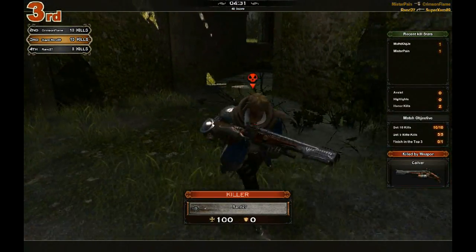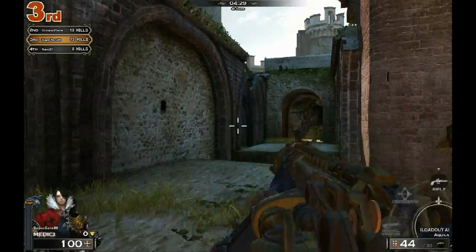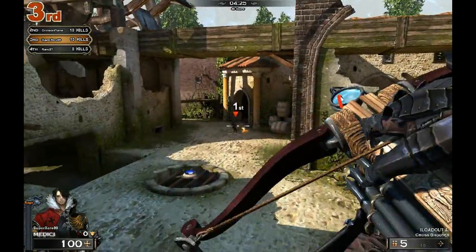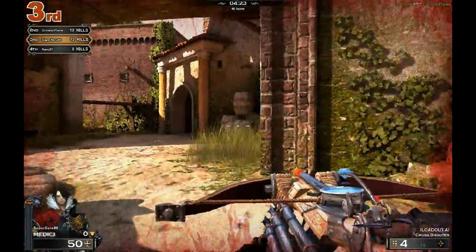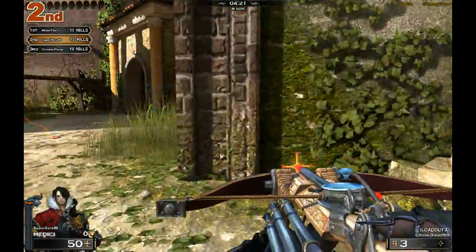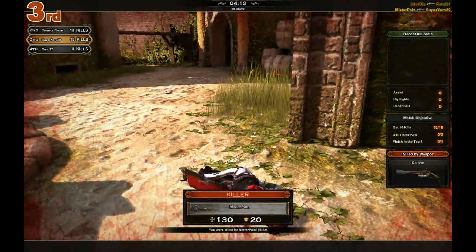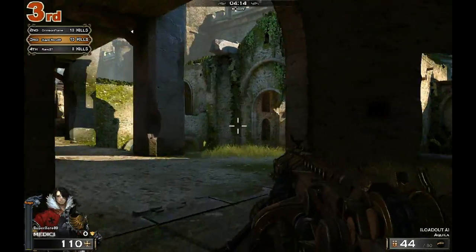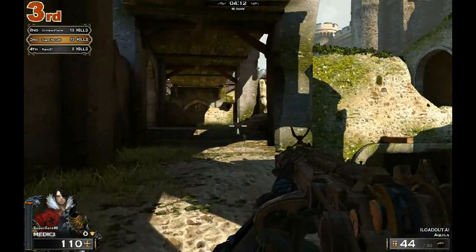I'm going to pull out my crossbow right now and shoot at that guy. As you can see it goes further than my rifle and does a lot more damage, but it's harder to hit because it fires on an arc — kind of like a grenade launcher.